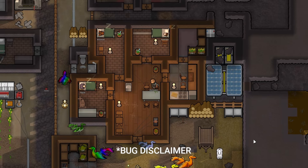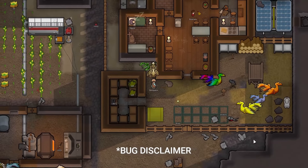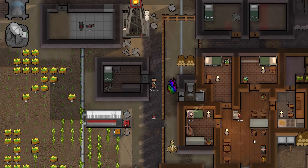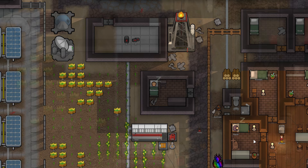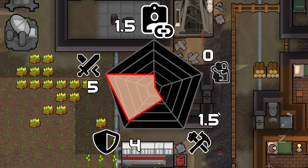Do not pick up a Hussar unless you have a Go-juice production line, because they need it every 5 days. If they don't take it for 5 days they become weakened; if they don't take it for 30 days they go into a coma; if they don't take it for 60 days they will outright die. Fun fact: this is not affected by cryptosleep caskets — I had a Hussar placed into one and it went past 60 days. Combat score is a 5, survivability a 4, productivity 1.5, unity a 0, and versatility a 2.